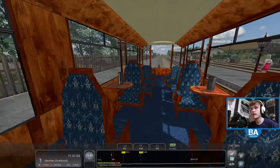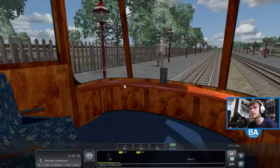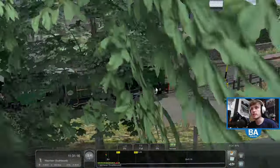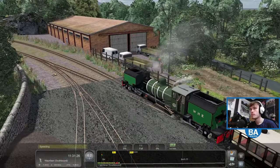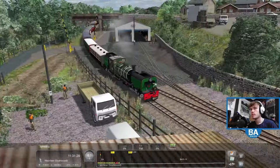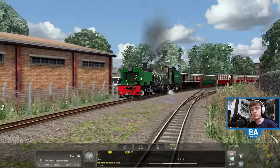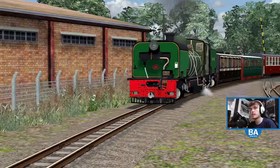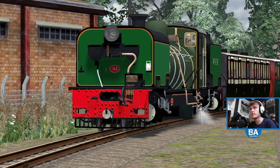Off we go, right out of Dinas. Look at all the menus and the interior - it's really nice. Yeah, it's been really nicely done. I don't remember this bit very well. The bit I remember most is Beddgelert, that way, and the Aberglaslyn bit - that's the scenic bit.